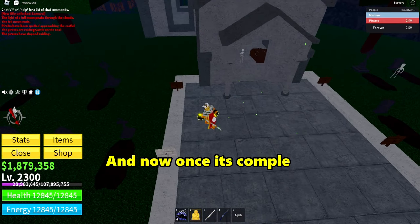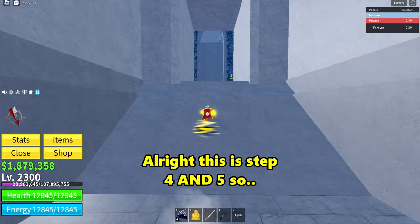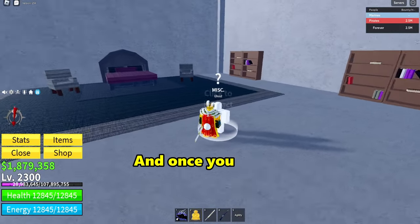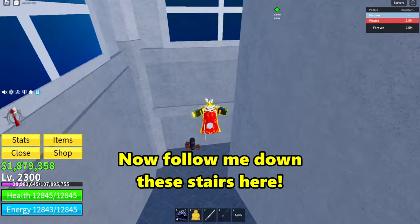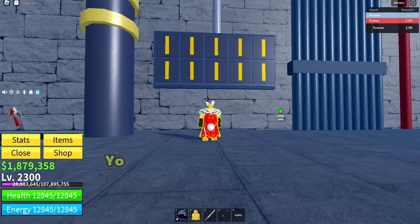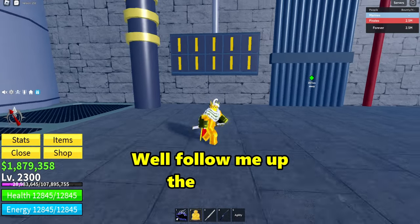Once it's completed your screen will turn black. Now let's move on to steps 4 and 5. Follow me up here to this room and talk to the ghost NPC inside this door. Once you talk to him, your screen should turn black, meaning step 5 has started. Now follow me down these stairs — there is a code input right here. Follow me up the stairs to see what this code input is even for.